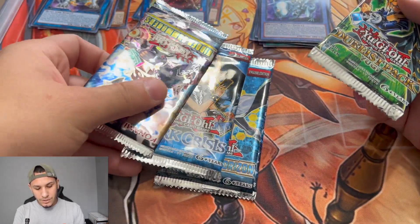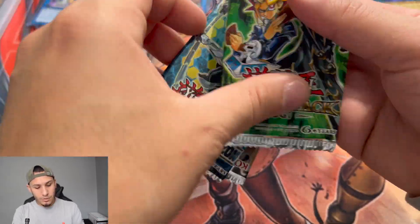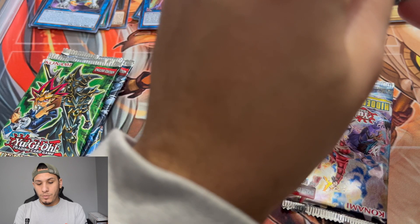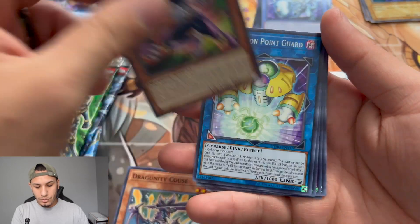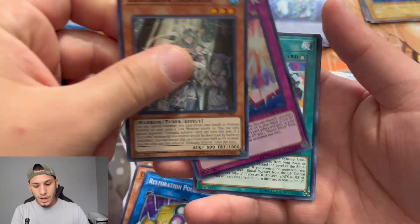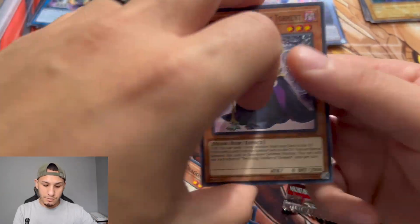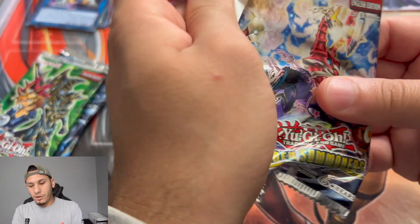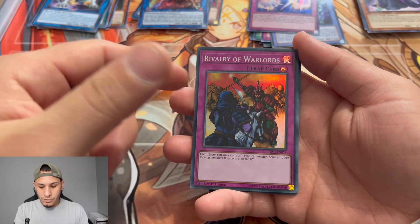Starting off on the second box packs — we have pretty much the same packs, though we got Dark Crisis this time. Let's mix it up and start with Cybernetic Horizon, then Hidden Summoner. I have to be honest — if you saw my previous Target vs. Walmart video, there were two previous boxes. Mirror Force Launcher! I'm really liking this mystery box a lot. Depending on the item you can get some value, plus you've got the structure deck. Rivalry of the Warlords — I was looking for this one!